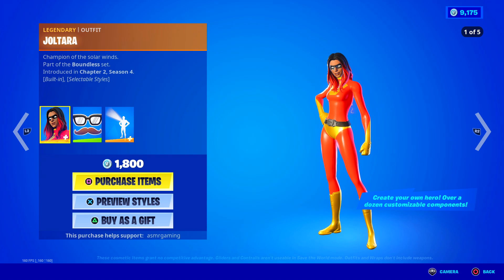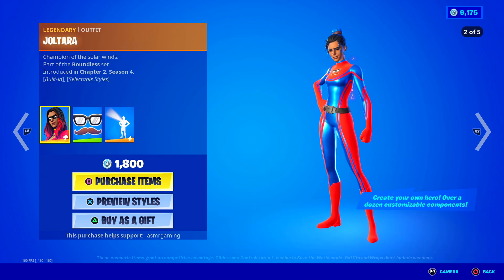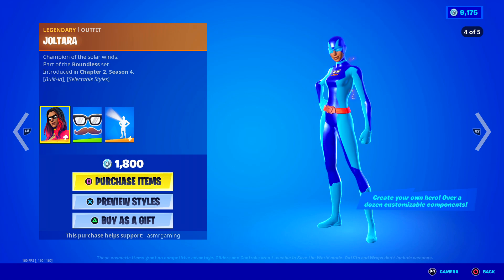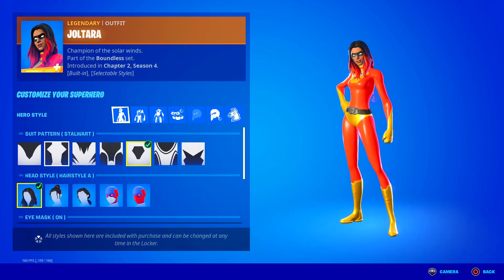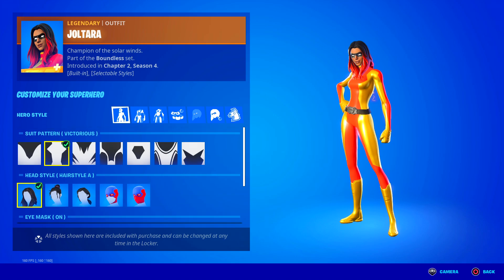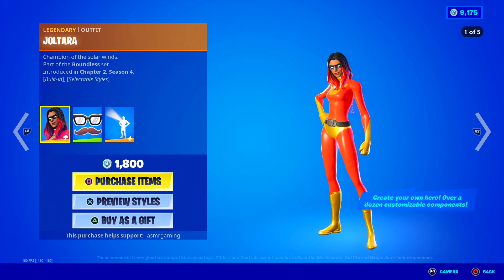Here we got the superhero skins back yet again, and I know some people have been waiting for them. The way the superhero skins work is each one is super customizable — we have like a million styles and colors and things you can change with them. It's actually pretty cool.